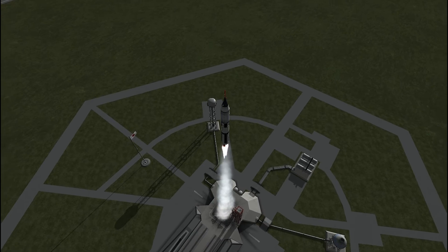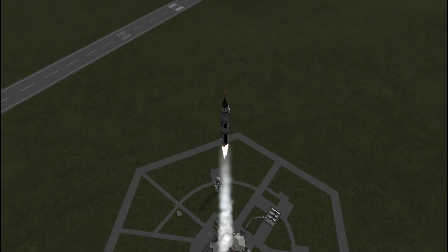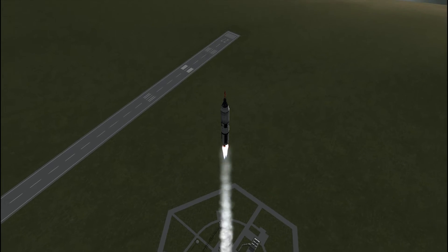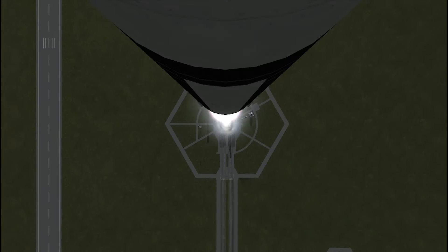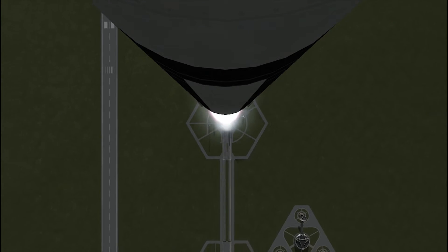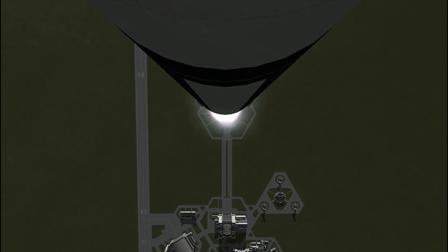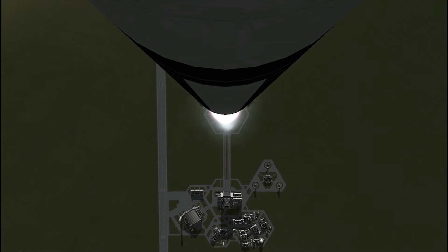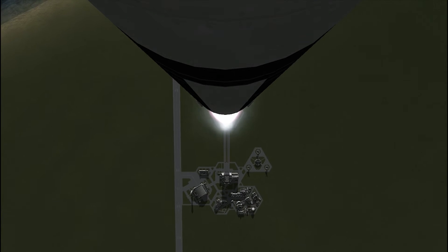Hey guys, welcome back to the channel. I'm Matthew on the Sandbox channel and this is the launch of Gemini 4 in the beautifully made FASA mod for Kerbal Space Program, now compatible with 0.24.2. The FASA mod adds not only the Gemini mission but also the Saturn missions, the Explorer probe missions, the Mercury missions — all with brand new textured and modeled 3D parts in Kerbal scale, which I think is absolutely amazing.